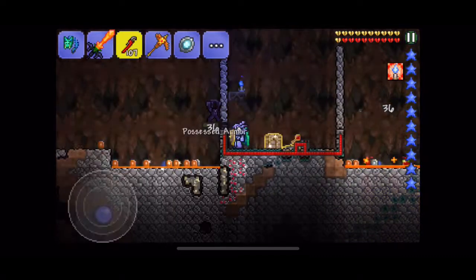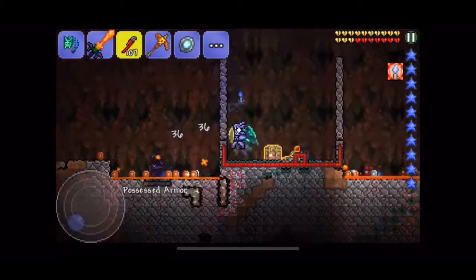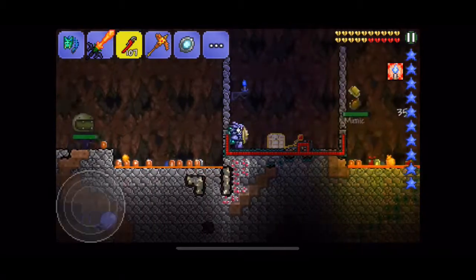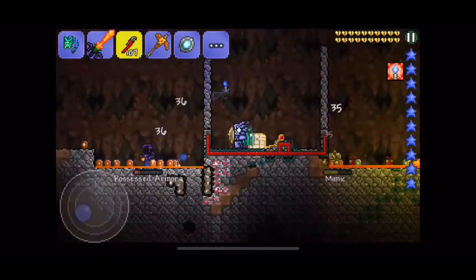The wiring is super simple. It's right here. Two dart traps going to each side, and a lever and a one-second timer. Reactivate it and adjust the trap. Then you get some buckets and put lava in there, and that's what kills.